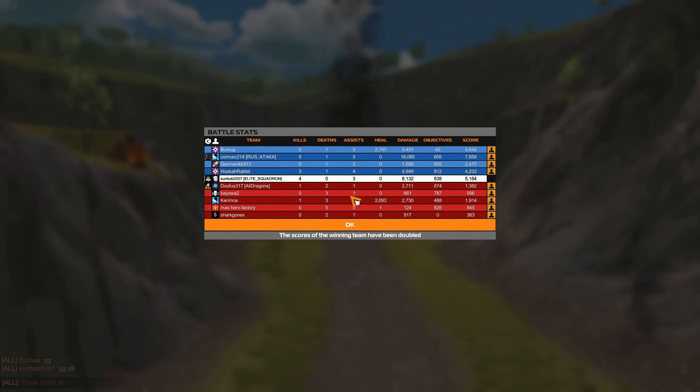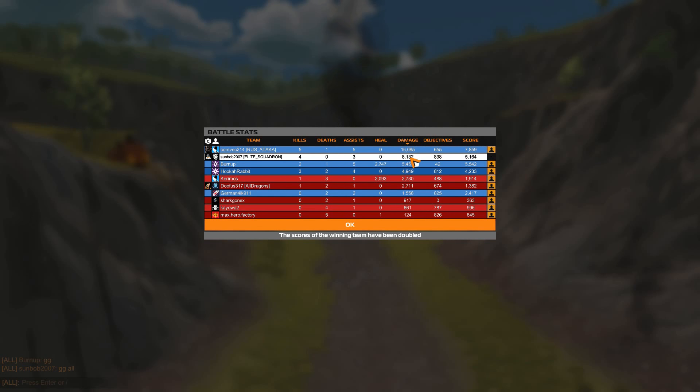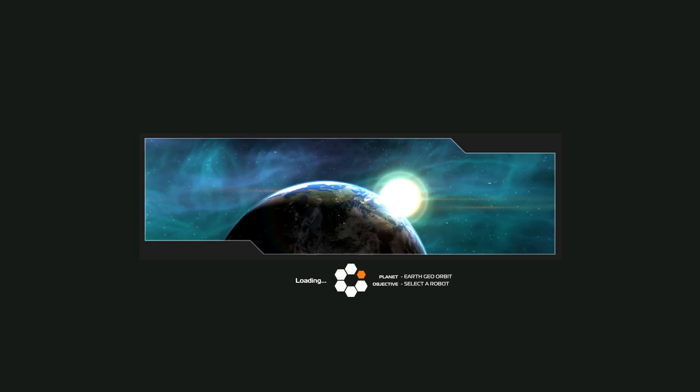Let's see how we did: four kills, not bad — didn't die. One assist. Number two for damage — 8,000 for me. Top for objectives. Number three for the final score. The healer did well. Not bad, I'll take that — especially since I'm not good with a meta. I've got a lot of practice to do to get any good with this thing, but that's how you start.